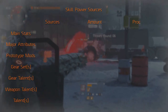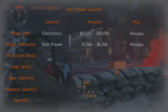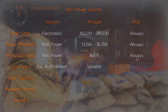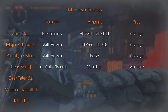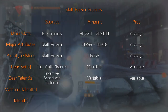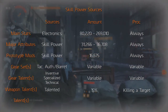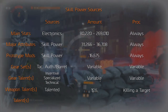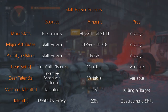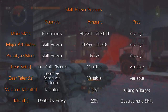The first source is electronics on your gear. Then there are prototype mods that also give electronics. There is the Tactician's Authority, which gives 10% increased skill power with a 2-piece bonus and a stacking bonus of 30% with a 4-piece bonus, which is quite interesting if you're looking for a lot of skill power. You can also find some skill power on your major attributes, but this is usually just flat skill power and we'll get to that.